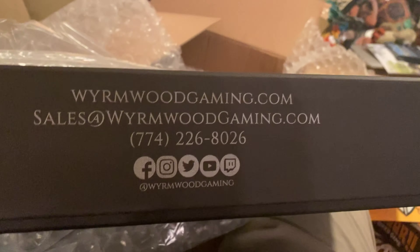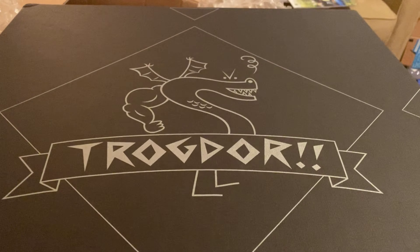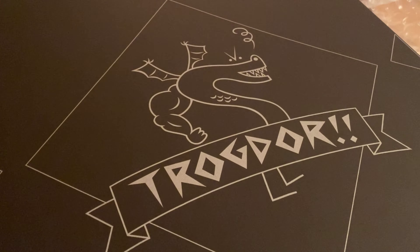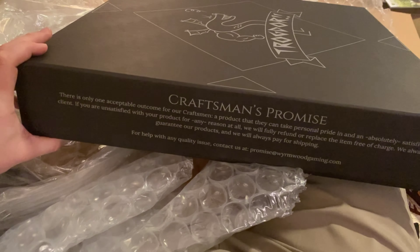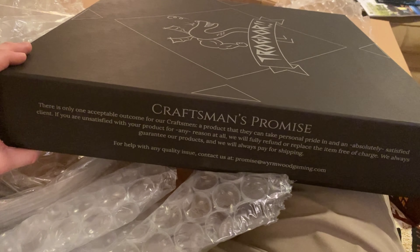Wormwood Gaming. There's that. There's the shield and there's the outer box of this thing. Without its majesty — that's interesting, no majesty for Trogador. And there's a Craftsman's Promise. Craftsman — don't they make stuff from Sears tools or something? There's only one acceptable outcome for a Craftsman product: that you can take personal pride in an absolutely satisfied client.